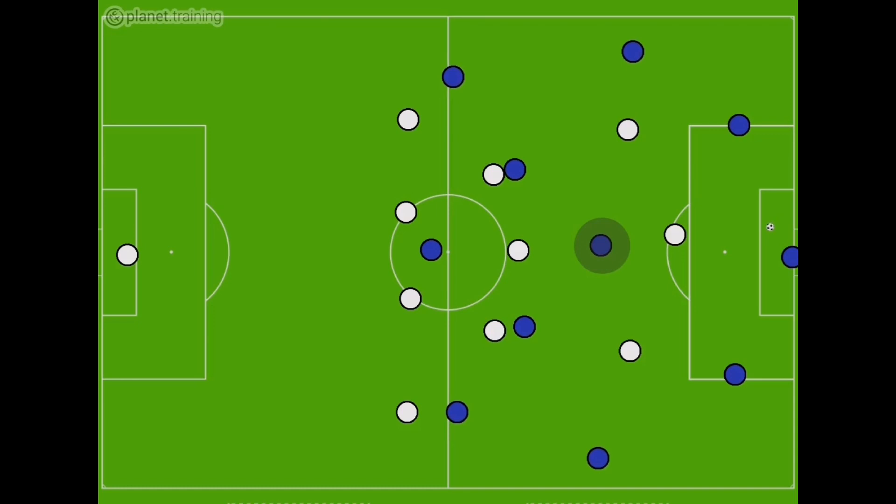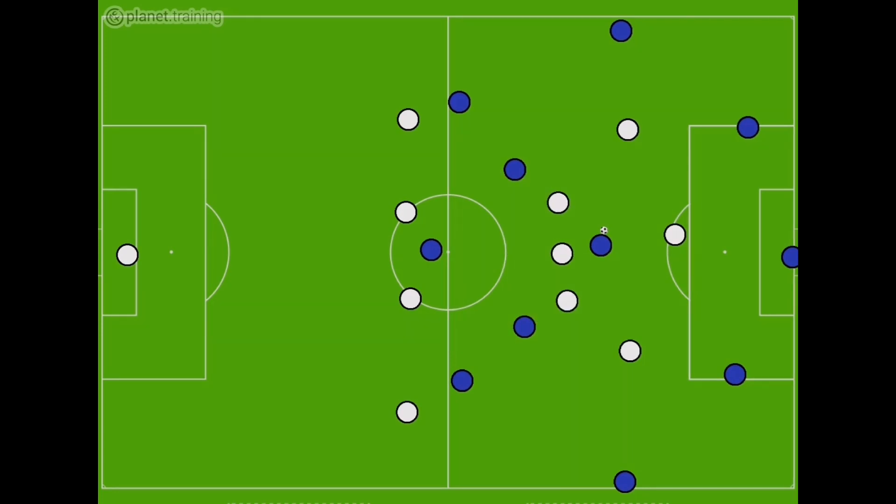As the ball is played out to the defender, we're going to leave the pivot with a bit of space because we want to encourage the opposition to play the ball into the pivot. As soon as the ball is played and the pivot receives it, that's when we start to engage — the closest midfielders will look to swarm the pivot player, trying to force errors and win the ball back.